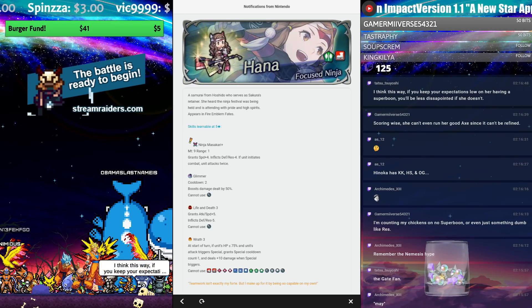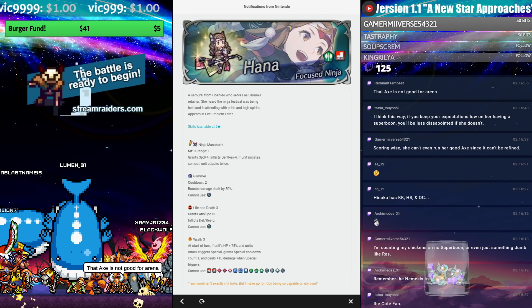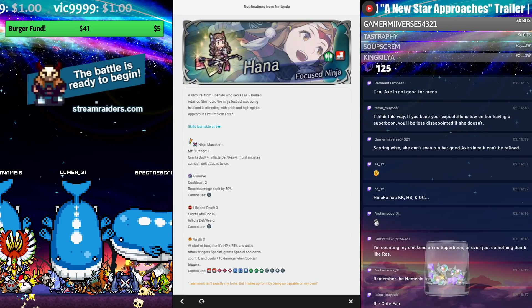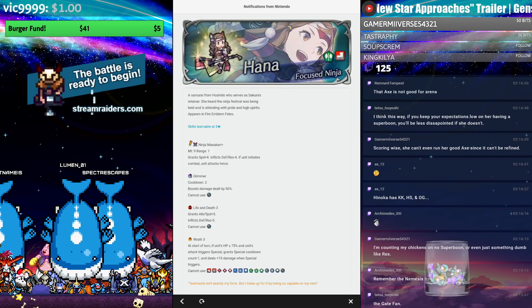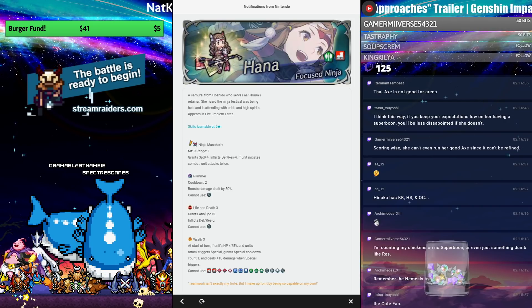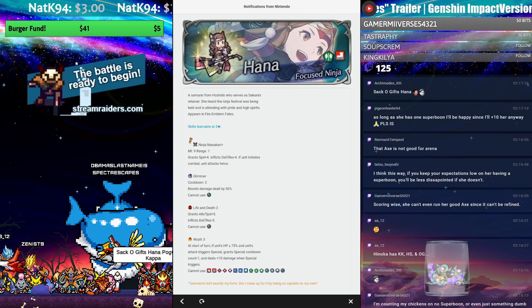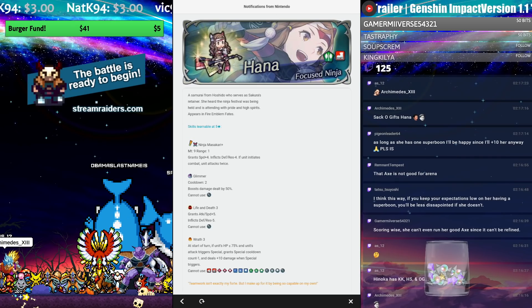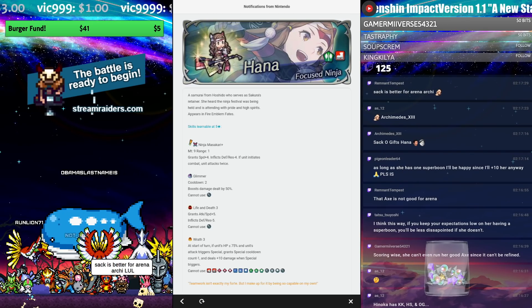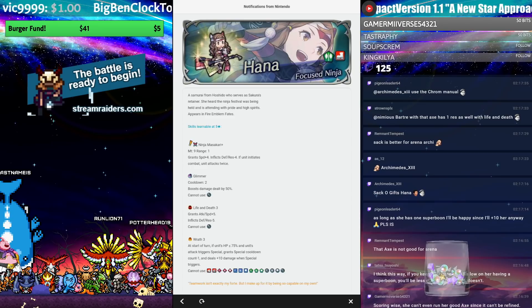Hana is 100% suggested — this is exactly the kind of hero I was waiting to plus-10. No perfect BST putting her in a weird spot, great BST, great anti-meta, fun to play, and unique in this class of brave weapons. These brave weapons are incredibly unique and functional. Hana gets a 10 out of 10 suggestion rating. If you need a green hero who scores well, the best scoring green hero is still Flame Emperor, but it depends on whether Hana has a super boon.